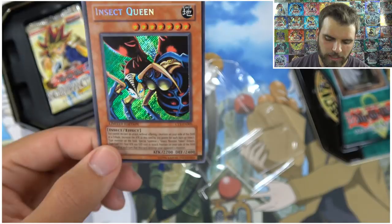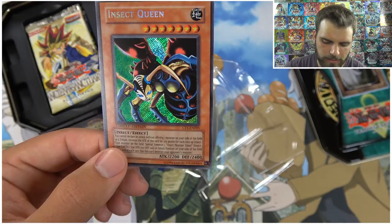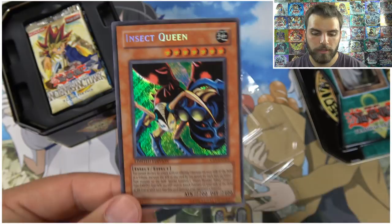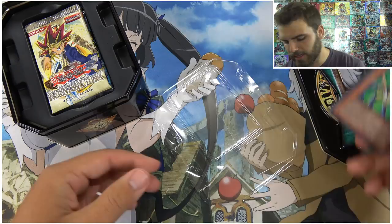Insect Queen's effect: you cannot declare an attack without offering one monster on your side of the field as a tribute. Increase the attack of this card by 200 points for each face-up insect-type monster on the field. Special summon an insect monster token — one star, 100 attack, 100 defense — in attack position on your opponent's side of the field at the end of each turn this card destroys an opponent's monster. Interesting card with lots of combo potential.